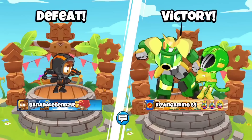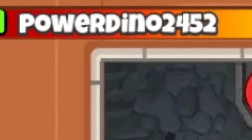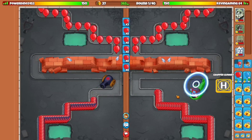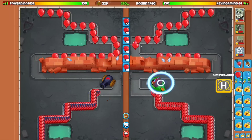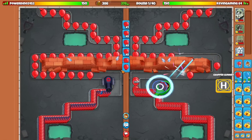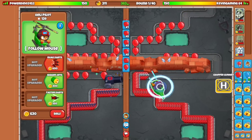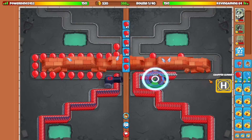Alright, this time we got PowerDino2452. We're going to start by going for the Heli Pilot, and then after that we're going for the farm. We're going to try to see how good the Heli Farm and Ice strategy is in Battles 2 compared to Battles 1. If you remember, back in Battles 1, Heli Farm and Ice is one of the best strategies — you can easily defend rushes by going for Razor Rotors, Ice Shards, etc.